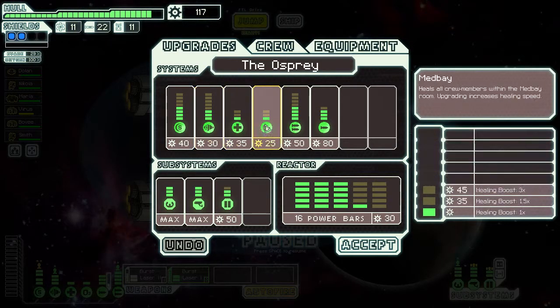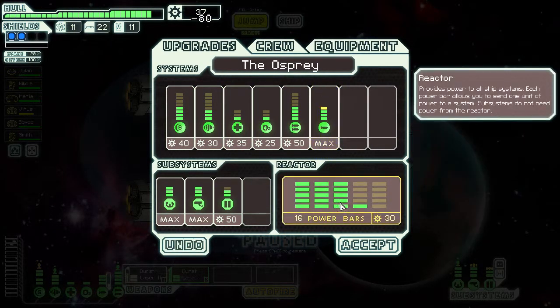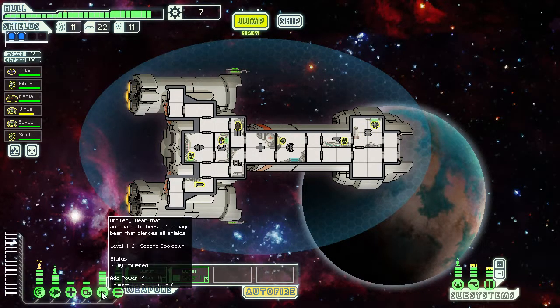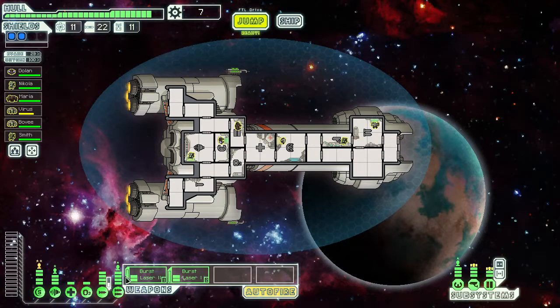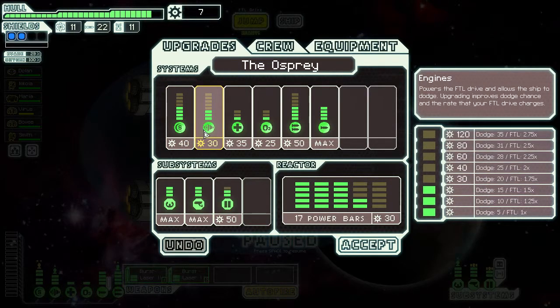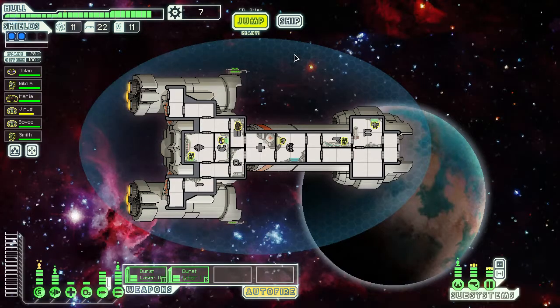We're up to 117 — that's enough to upgrade the artillery beam to max. Maximum artillery beam! 20-second cooldown on a super beam, which I think makes it the equivalent of the halberd beam. Basically we get it for free. Now we can focus on the shields. I'm going to juggle between shields and engines because we definitely want to upgrade our maneuverability.